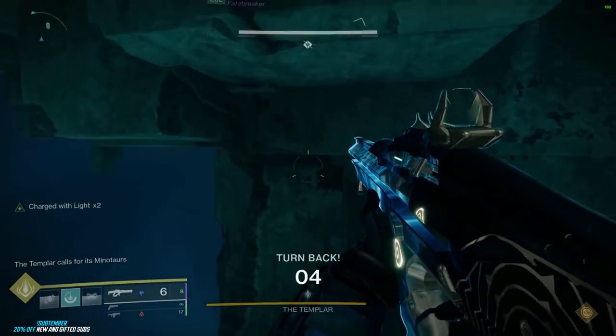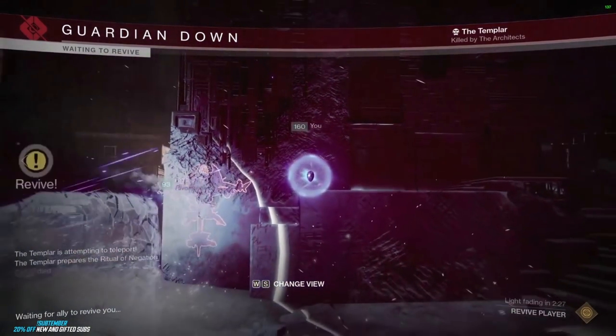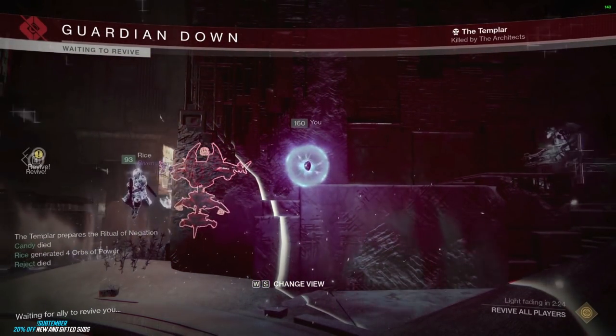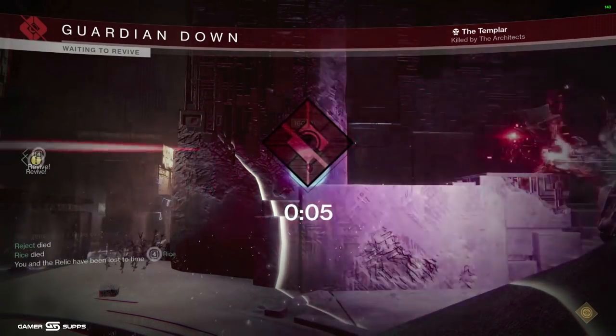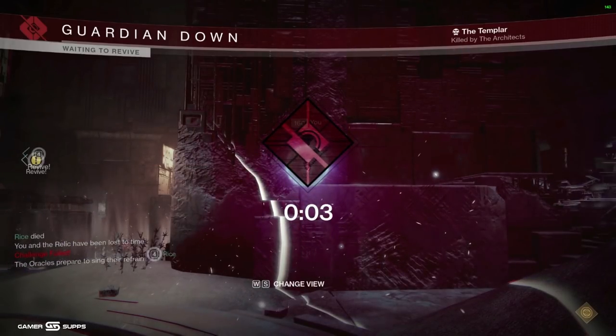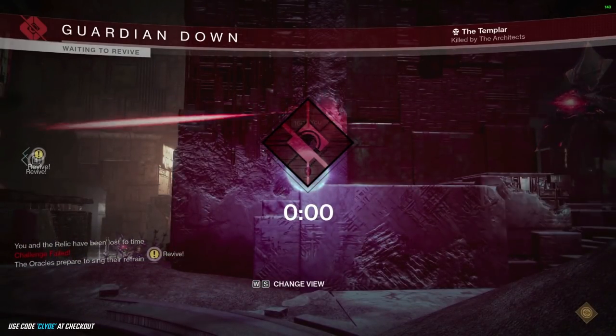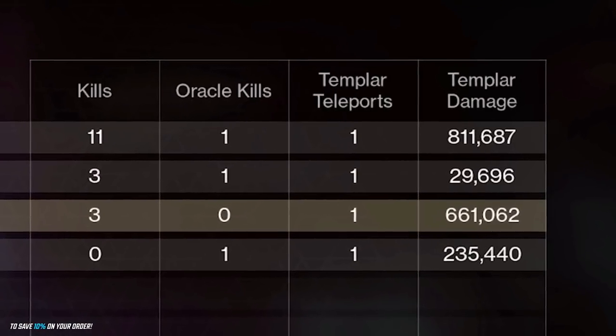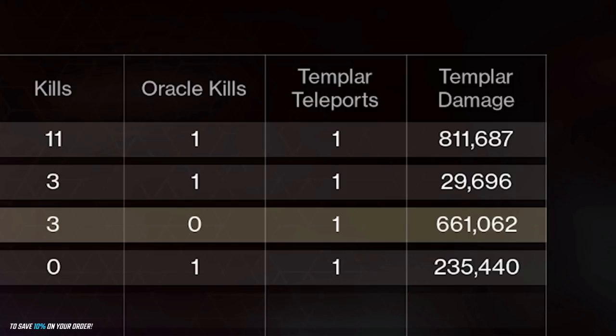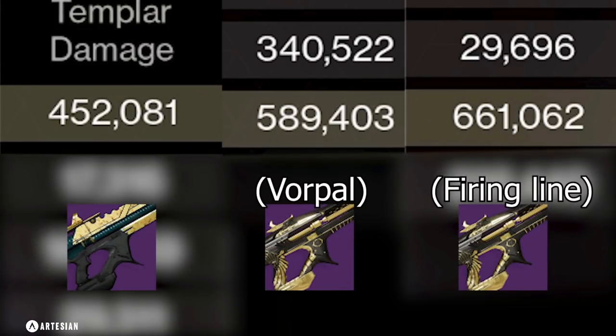This is pretty surprising — I think nine Sleeper shots does a million to this guy, something around a million fully buffed. Now remember I'm not even fully buffed here — no Tether, no Weapons of Light, I don't even think I had High Energy Fire on — and it does 661,000. So again, just wanted to show you a comparison on what they all did. I could have done more in-depth testing but I feel like this was a good way to show the difference. Hope you enjoyed the video, thanks again, peace.